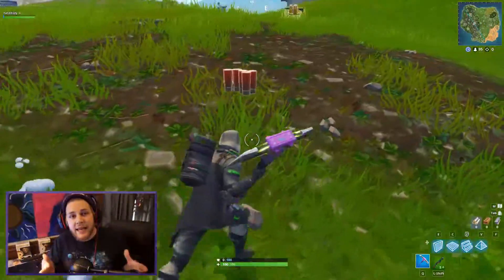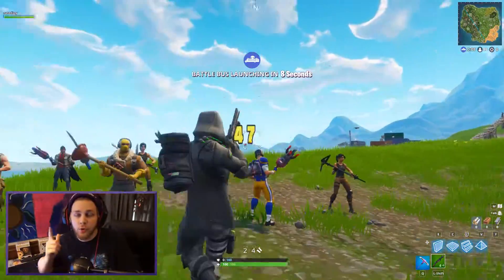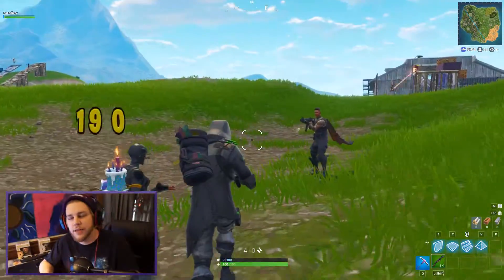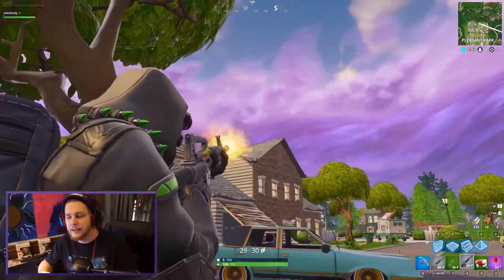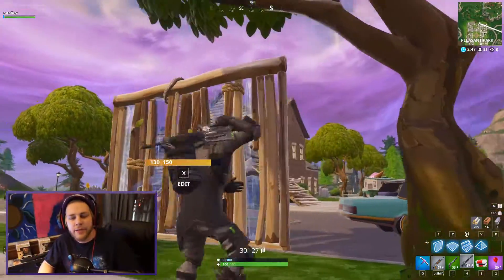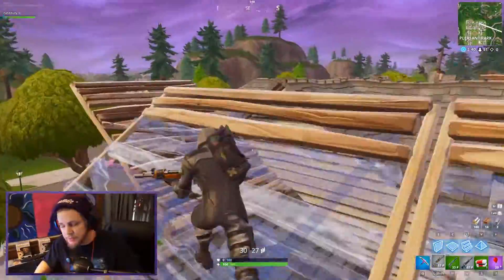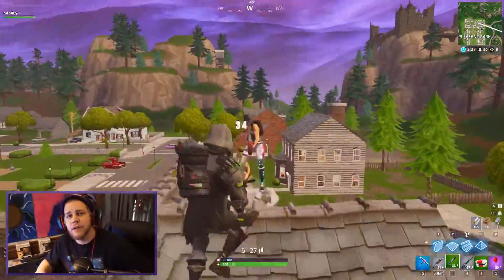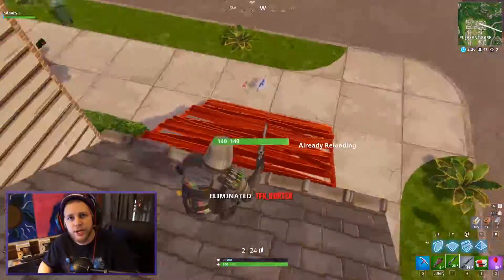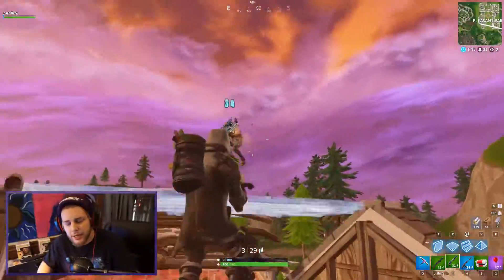The first thing I want to talk about is the fact that they added a new rarity of the pump, and that is epic and legendary — purple and gold. This is awesome because I always thought it was kind of weird that the heavy shotgun is a souped-up version of the tack, and the double barrel is a souped-up version of nothing already in the game. So it's really awesome that they brought out a souped-up version of the pump. Epic and legendary do 105 and 110 max damage respectively, without taking critical hits into account. That means a full solid body shot with all pellets making contact will do 105 for purple and 110 for legendary.